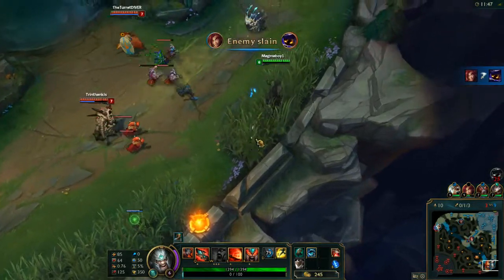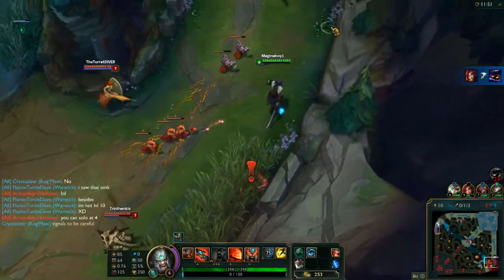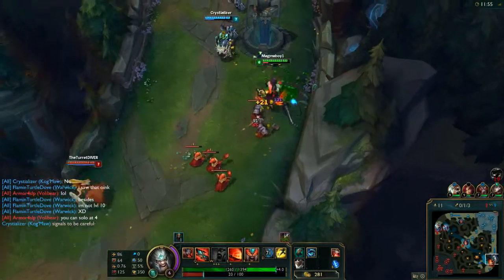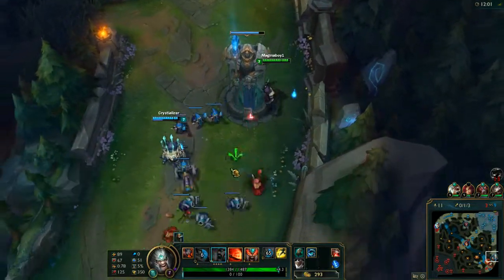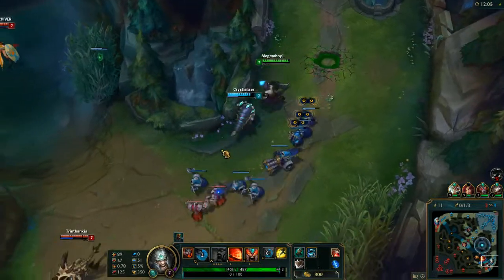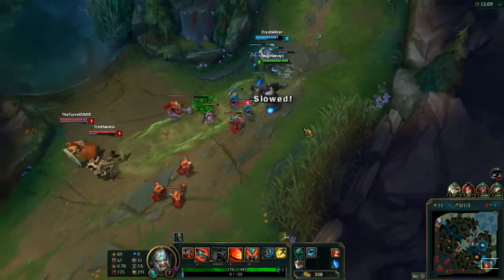This would be a good chance to go on the Kog'Maw, but I'm not going to risk it too much. I actually have this proc, so I'm going to knock that down, heal myself a bit. At level 2 the W hits 50 to 65% movement speed reduction and 52% attack speed reduction — that's going to be a massive slow if we can get him to turn away from me at the right moment.